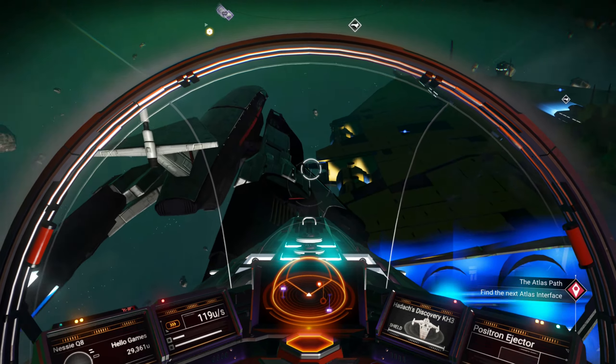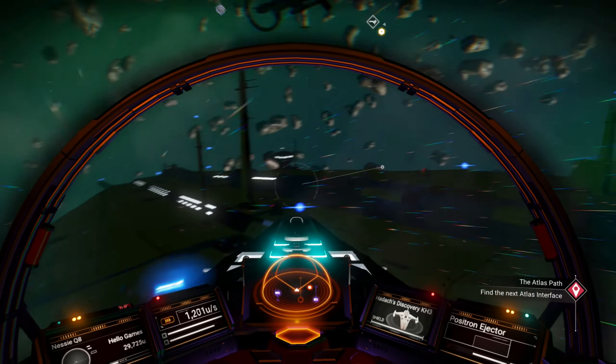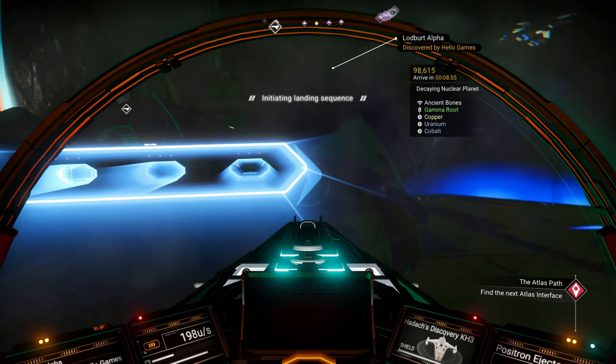Let's land on my freighter and get the rest of this stuff and finish off the expedition. Now since I've completed this, that frigate is available for me I think in every save game that I start. So it's basically permanent.